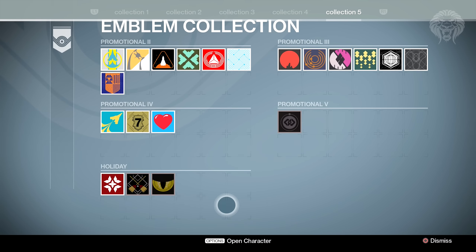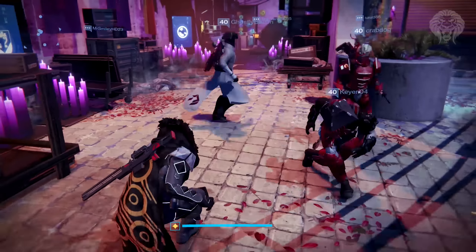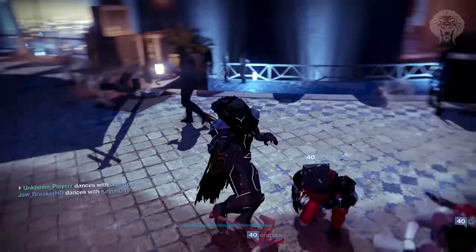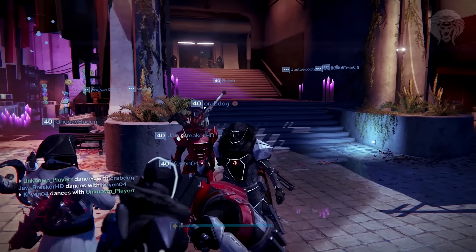So there we go - that is a bunch of the new easter eggs, secrets, emblems, and shaders you can obtain in Festival of the Lost. Comment down below if you've picked up any emblems or shaders, or that broom as well. As always, a like rating on the video would be much appreciated. I hope you guys enjoyed the video and I'll see you in the next one.